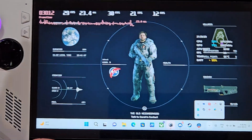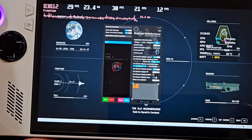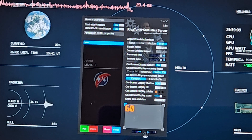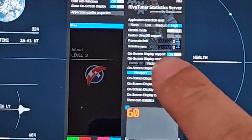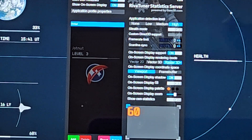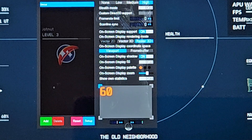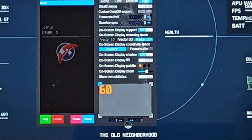If you have RTSS or MSI Afterburner, you can have your own FPS limiter — set the frame rate limit right there, and scan line sync as well. You can set this up through MSI Afterburner too, but I'm not going to get too much into that. This is just supposed to be a quick and dirty video.